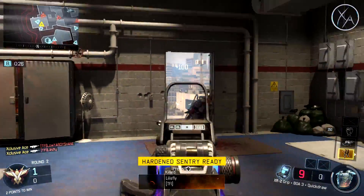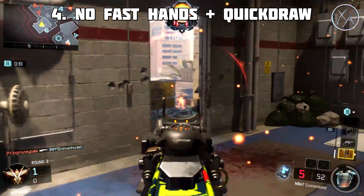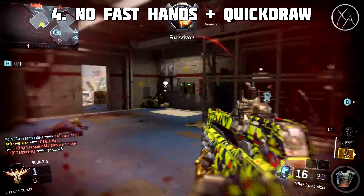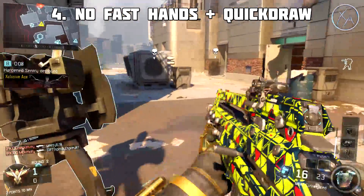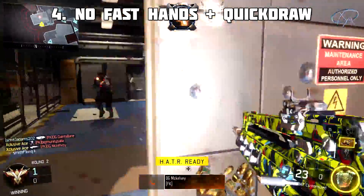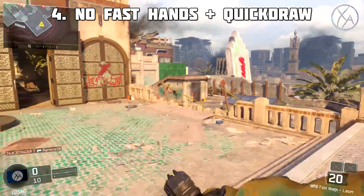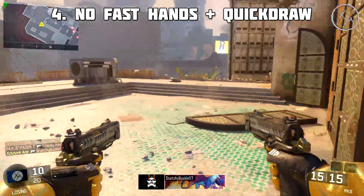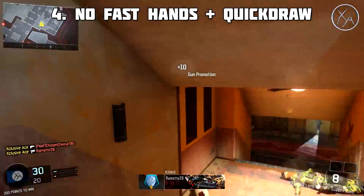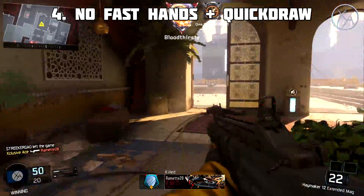Mistake number four: playing very aggressively and using Fast Hands without Quick Draw, or Quick Draw without Fast Hands. If you're playing aggressively and want accurate shots out of sprint, you want both. With only Fast Hands, you can shoot quickly after sprinting but won't aim down sight fast. With only Quick Draw, you can ADS quickly but your sprint-out time must complete before you can fire. Combining both allows you to get fully aimed down sight and ready to fire the fastest and most consistently.